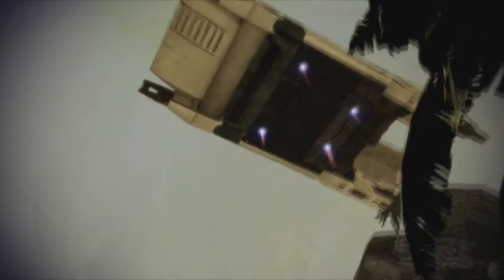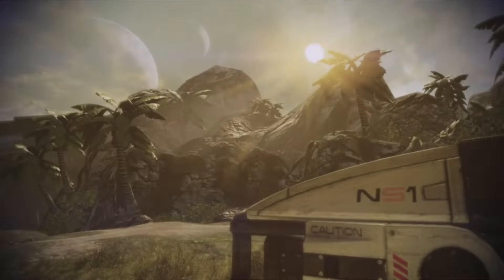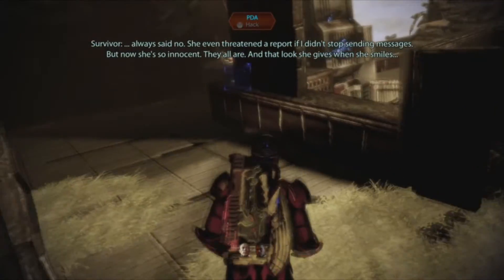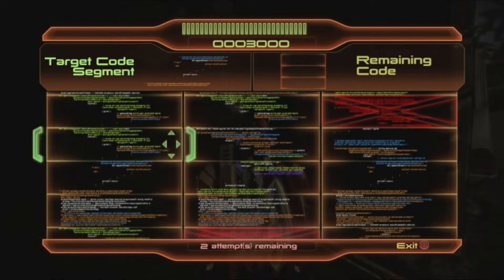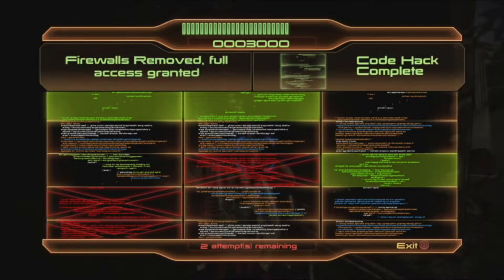Mass Effect 2 on Insanity is one of the most intense, sweaty, and sometimes downright tragic difficulties in gaming. Yet it remains fair, more often than not having the player be more upset at themselves for making a mistake than be mad at the game for generating some kind of mystical BS to kill them. If there was a tier list for how good the hardest difficulty in a video game was, Insanity would be S tier.